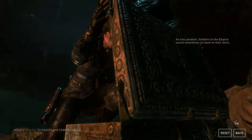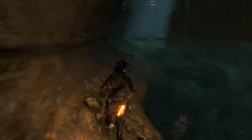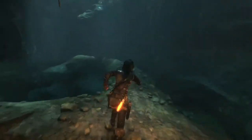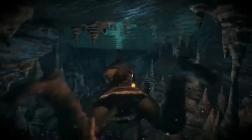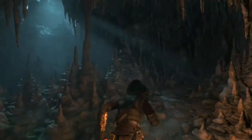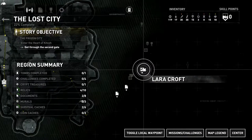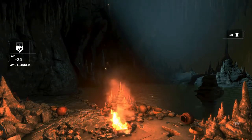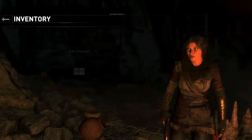More maps revealed! We're getting so many things. An iron pendant — soldiers in the empire would sometimes tie them to their belts. That is very pendantic. So there were more secrets revealed, but it's stuff over here. I've done all of that. Back to the fire to warm myself. I really want a rebreather — that's what this whole endeavour has taught me, rebreathers are awesome. There's a survival cache right here somewhere — three skins just buried under the ground. All those things I've collected and I can't craft anything.